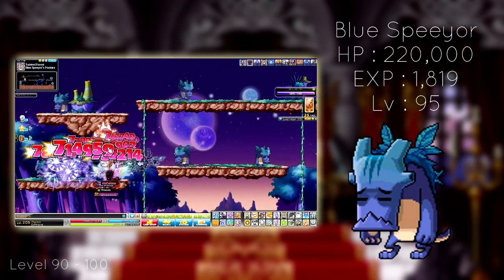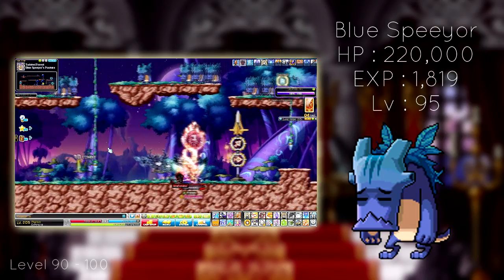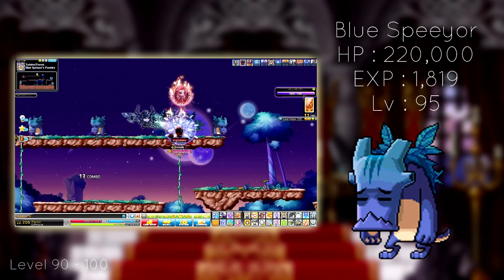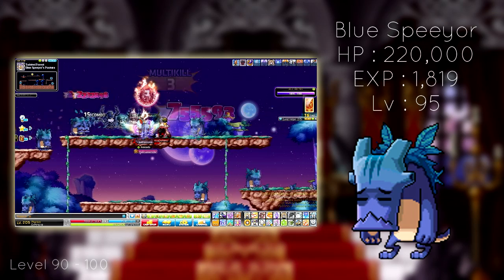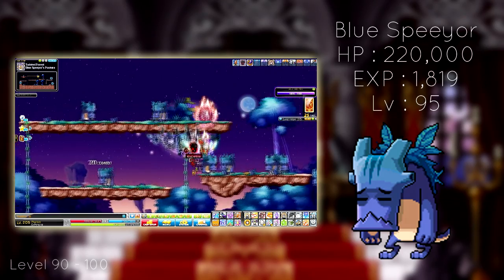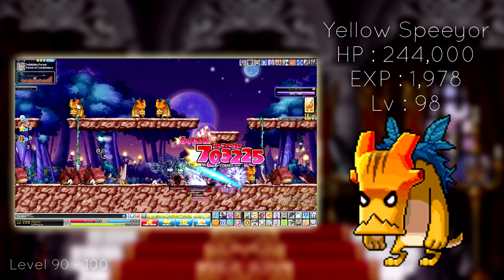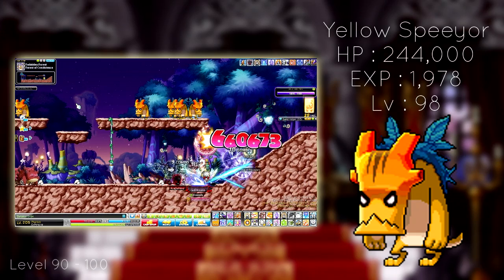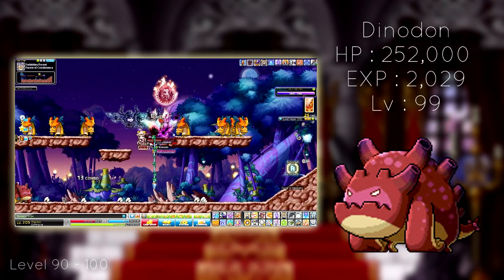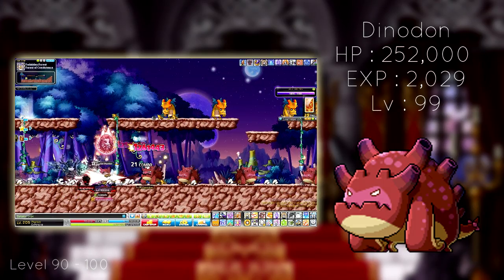One of my new favorite maps in MapleStory is the Blue Spear over at Blue Spear Pasture. Simply do the small Hellasium quests — which is literally get to level 90, talk to an NPC in Pantheon, and kill 10 mobs. Then all of Hellasium is open to you and welcome to all the nice new maps. Blue Spear is a great map and one that I highly recommend. Another great map in the area is the Forest of Coexistence, which has Yellow Spear and Dino Dawn. The music here is amazing if you play with Maple Audio on — give Spears a shot.